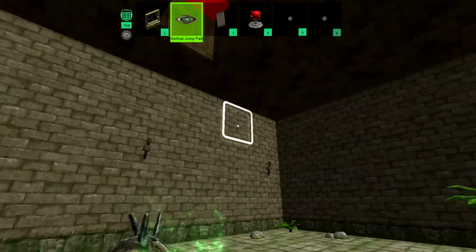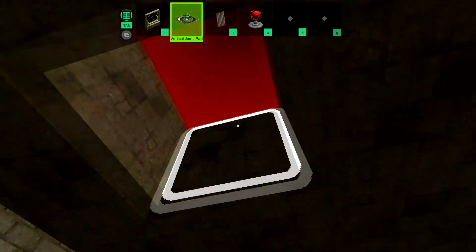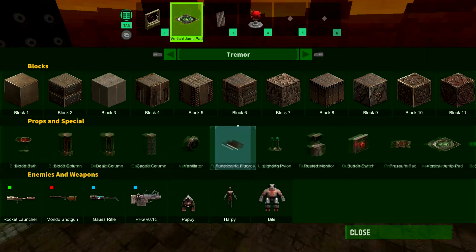This is amazing! Oh look at that Rob — look at how trippy that looks! There's a jump pad and we go up here — second level.